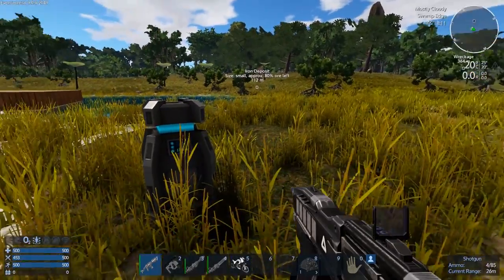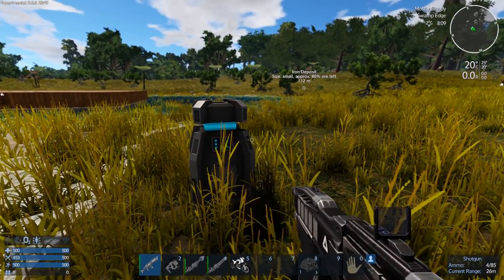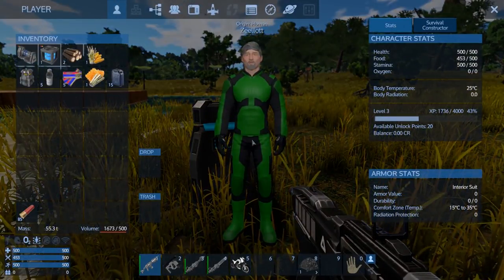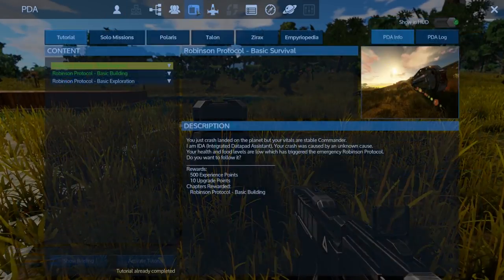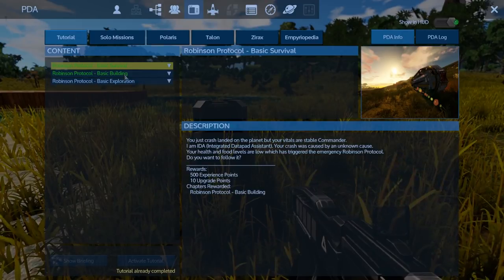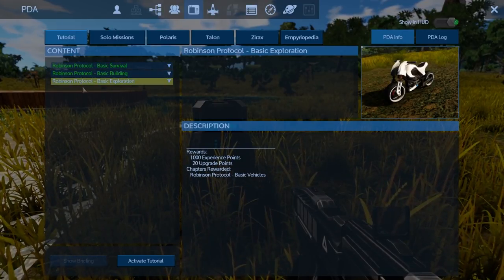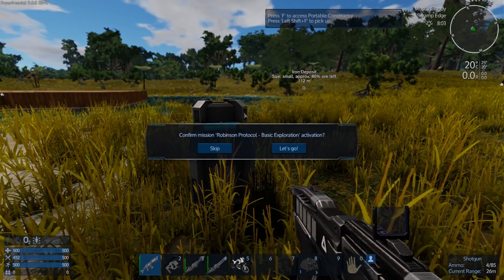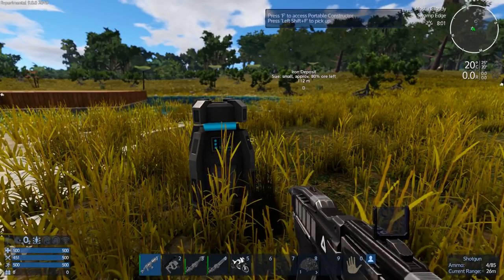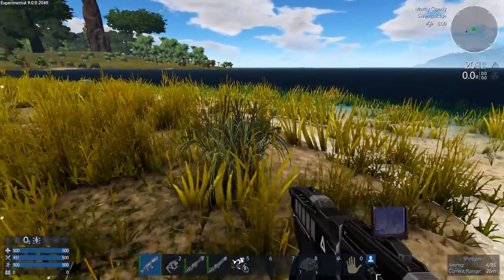As soon as I created the generator and the fuel tank, it completed the Robson Protocol portion - the 'build a basic building' part is done. I think we're going to activate the next one. Let's see what happens - mission confirmed, let's go!